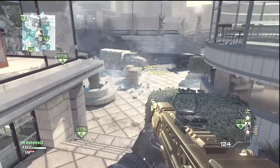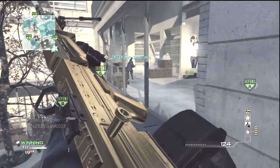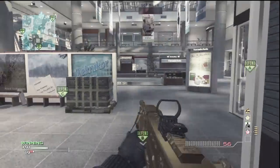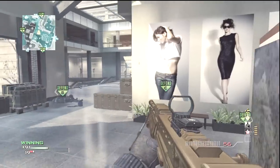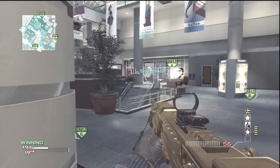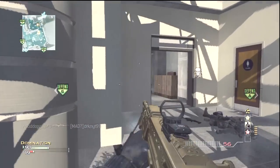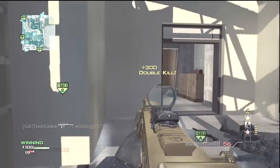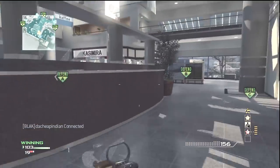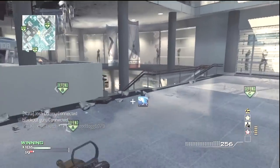For my specialist point streak, I'm using Quickdraw, Marksman, and Steady Aim. With the Steady Aim, the reason I'm using it is the fact that when I was aiming down my sights, I would run down the hallway and somebody else would be running down the hallway, but I could not aim fast enough or lift up my gun. Steady Aim Pro helps that out because there are other people with ACRs and submachine guns aiming so much faster than you.